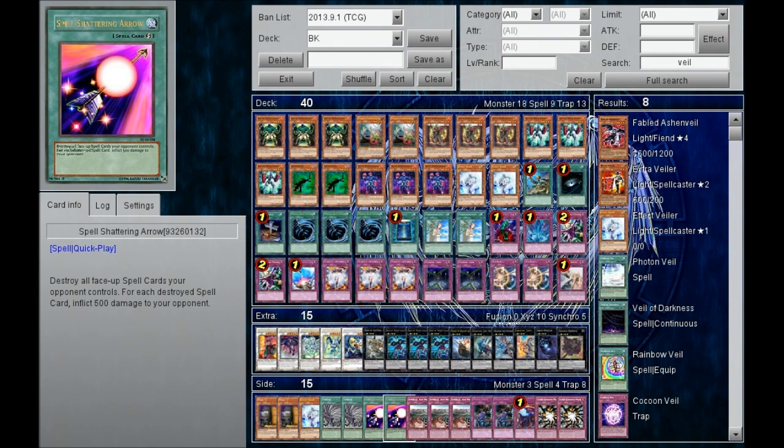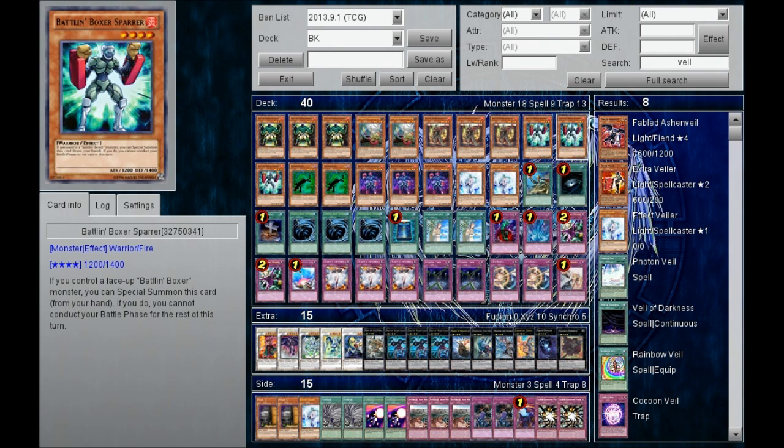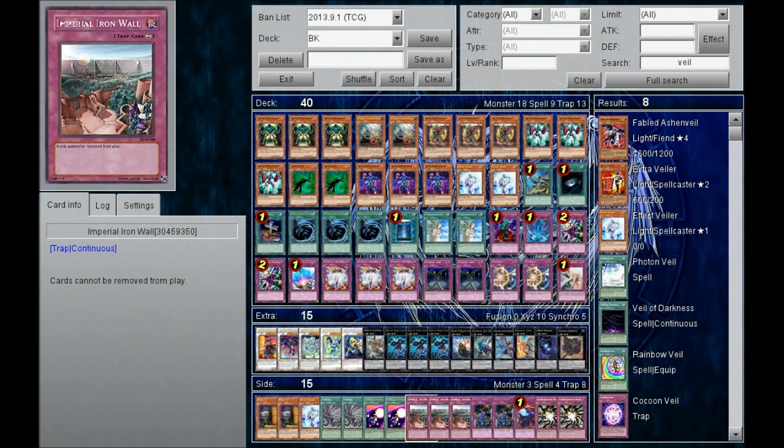Also, Spell Shattering Arrow — it destroys field cards, Fire Formation cards, and continuous spell cards, and it inflicts life point damage to your opponent. Really awesome. Three Imperial Iron Walls because you don't run Blaster and you're not banishing any cards at all. Running this at three can lock down multiple decks. In my opinion, Imperial Iron Wall is the best side deck card for this meta.